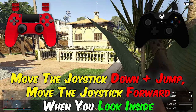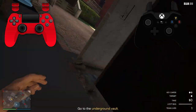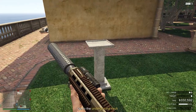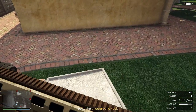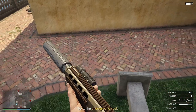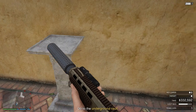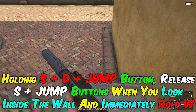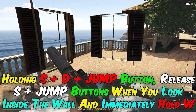Move the joystick down plus jump, then move the joystick forward when you look inside. Hold S plus D plus jump button, release S plus jump buttons when you look inside the wall, and immediately hold W.